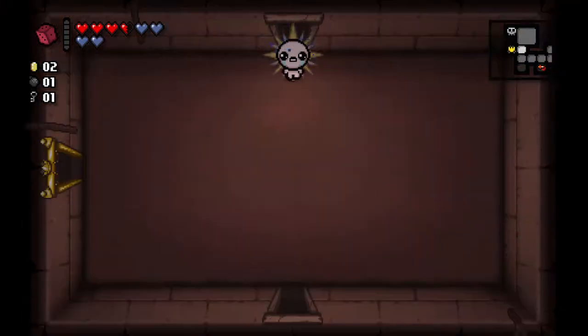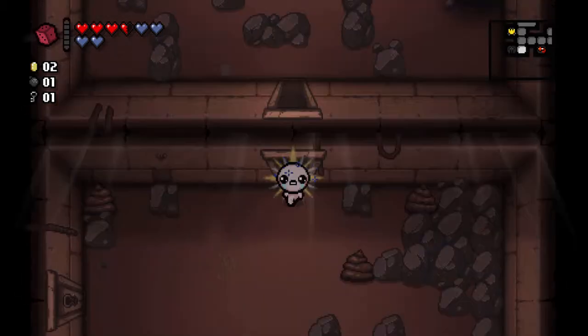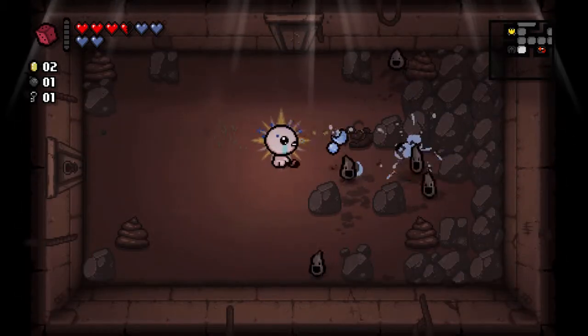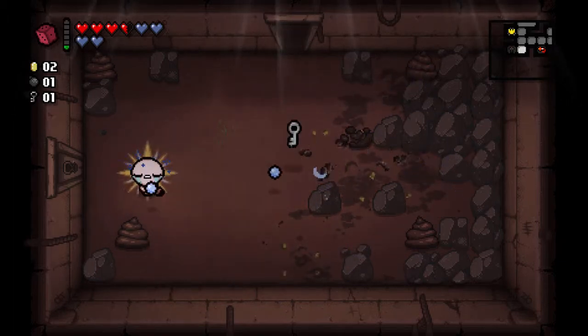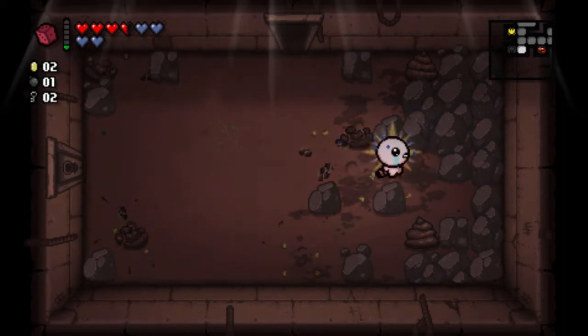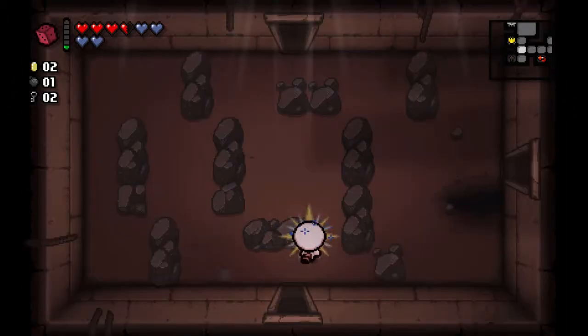I'll wait a little bit even though I want to be sure to get to Mom in less than 20 minutes and beat Mom in less than 20 minutes. I think there's still a point to looking around these early floors to make sure we get all the consumables we're going to need for the later ones. In particular that key is going to go a long way to make sure we can go to item rooms on the next couple of floors.